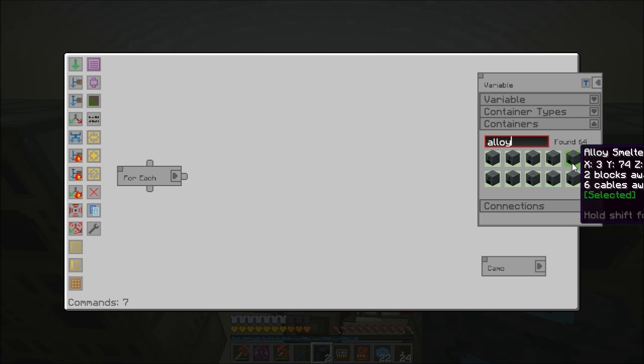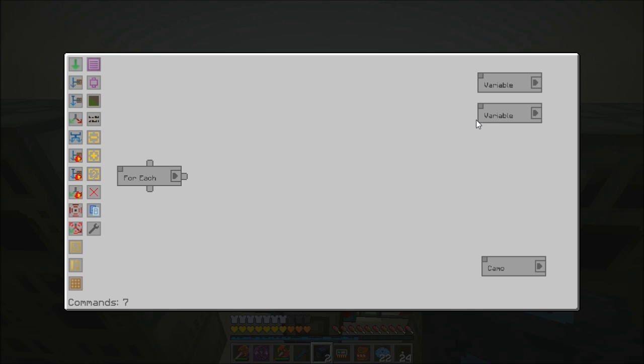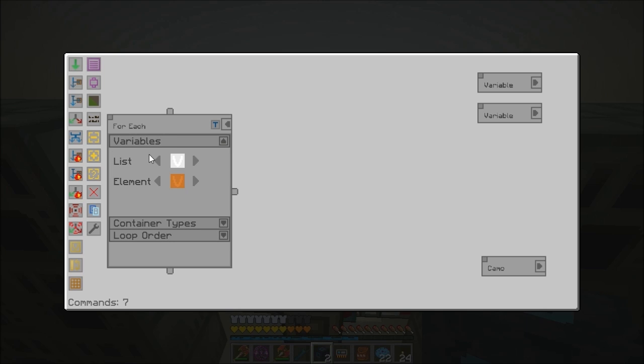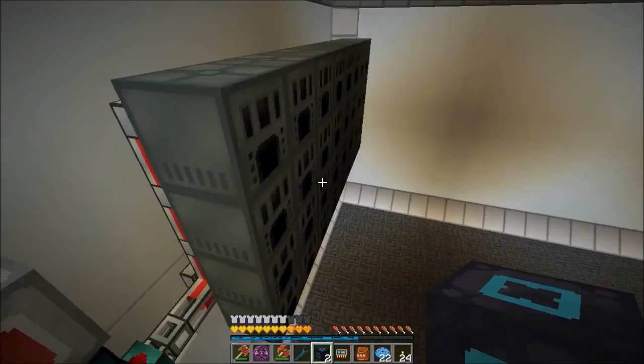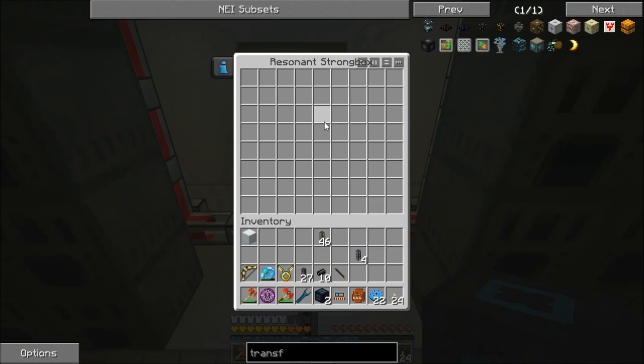On this top one we want to select all the alloy smelters — found 64, selected all the alloy smelters. That's all good. This one we just need to change to orange. I've explained that before — basically what you're doing is when we're using the for-each loop, the for-each is looking at our list, which is all the alloy smelters, and the elements within the list are the orange ones. So each alloy smelter is a single orange. It's saying: go through each of those alloy smelters, check each one of them.